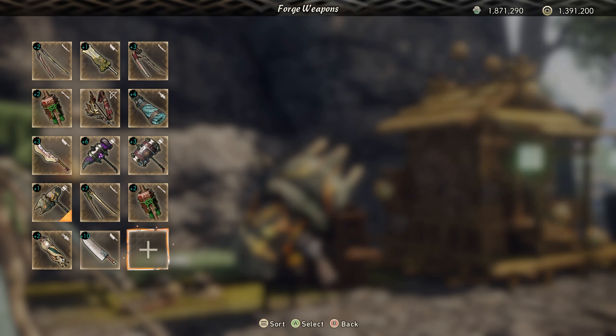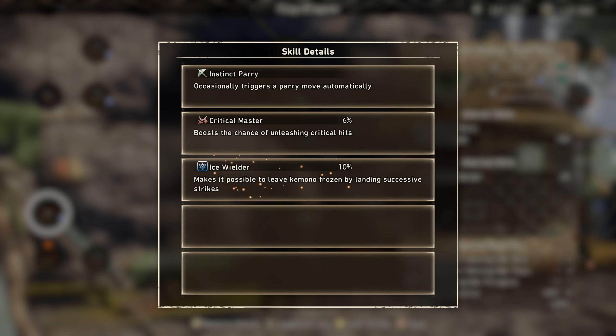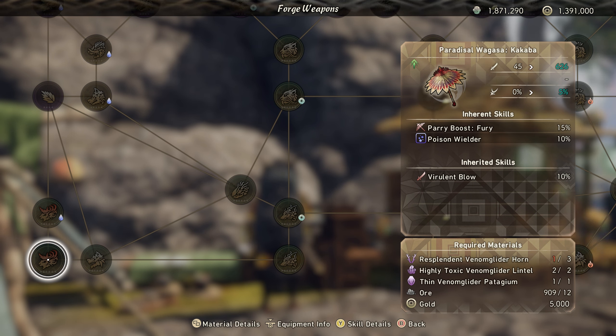The claw blade has ranging skill, ironclad, poison wielder, and aerial combat. The wagasa has parry instinct - that skill kind of sucks though; if it was a 50/50 chance it'd be pretty cool. It also has paribus fury 15 and ice wielder. The paribus fury with poison wielder along with the toxic shock talismans might actually give you pretty good damage.